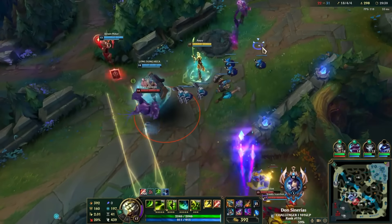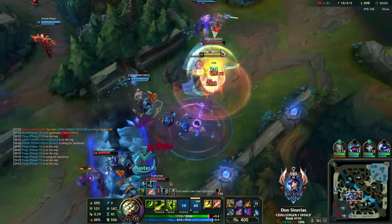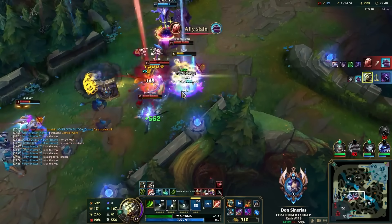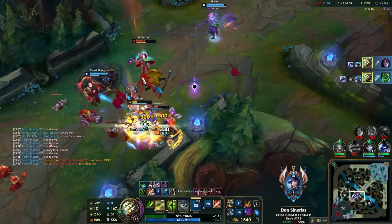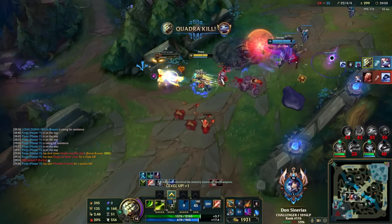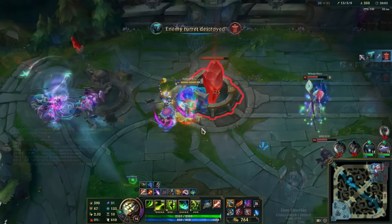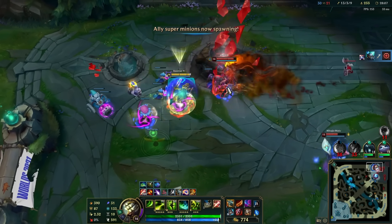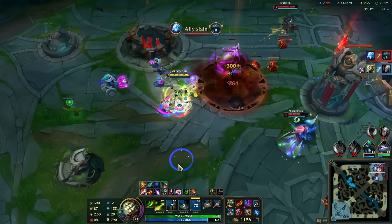The one thing that can stop Master Yi is crowd control: stuns, snares, suppressions. If you have a team comp with none of these things, you're going to have a really hard time stopping Master Yi with pure damage. Amazing Master Yi players like Zenarius will simply negate all of your burst by pressing Q and pressing W at the right times. CC is the biggest counter to Master Yi. So what can you do against someone with a lot of CC like Lulu? Zenarius's answer: kill them before they can CC you. Master Yi has a combo most players underestimate — an instant one-shot combo.